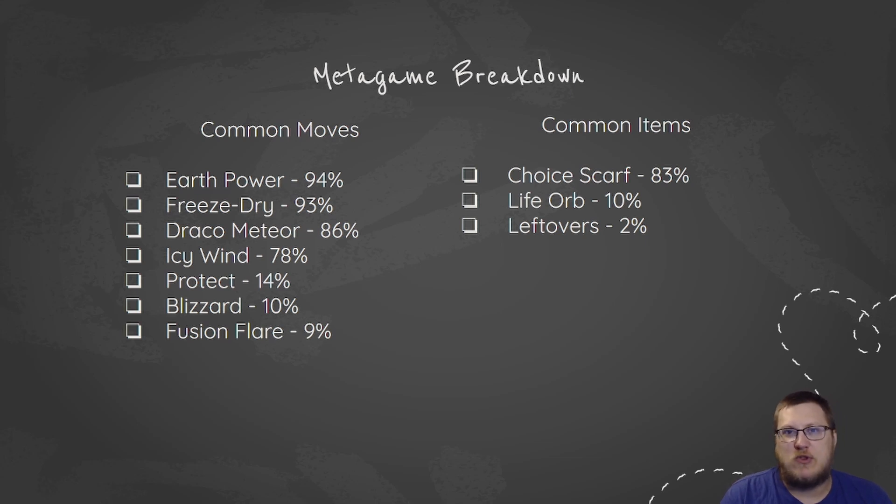Draco Meteor is the Dragon move of choice. 170 base special attack on top of a 130 base power move — this Draco Meteor usually picks up a KO on something without even having to be a super-effective hit. And then we see Icy Wind here at 78%. Icy Wind is attached to the Choice Scarf sets, being able to go Scarf Icy Wind and slow down opponents is really, really good for Kyurem.